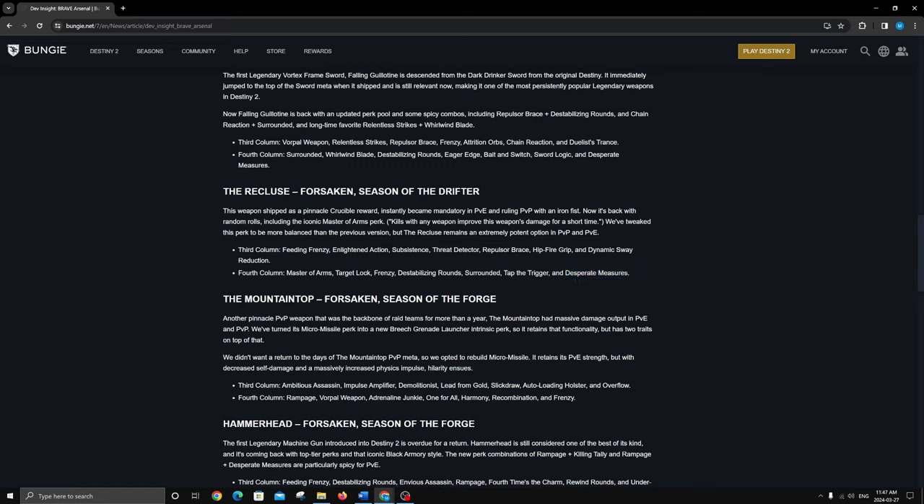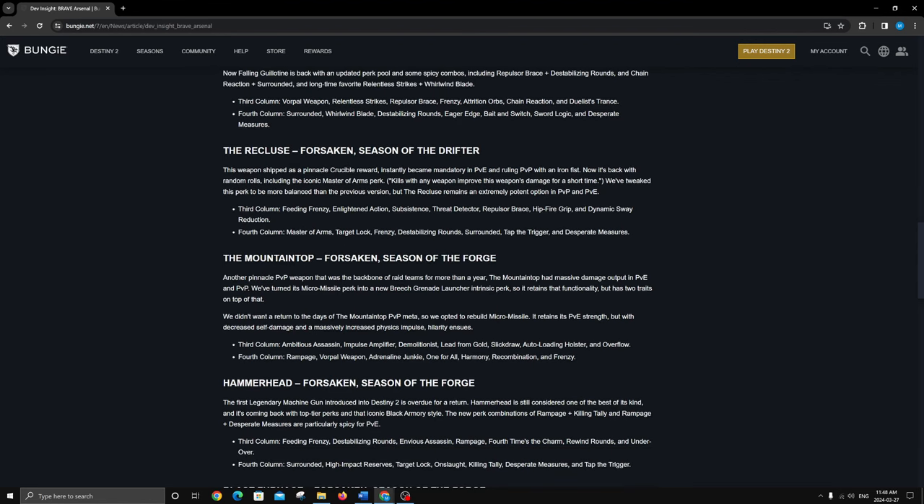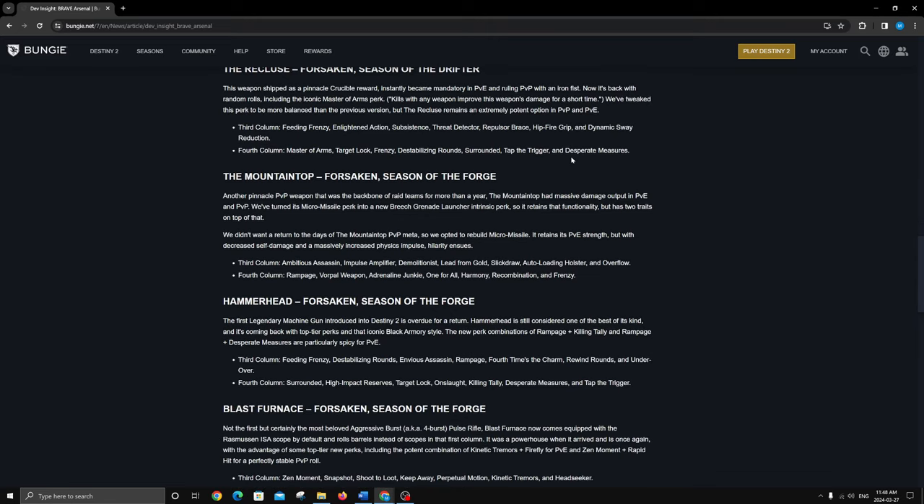Frenzy is a super good perk — I freaking love Frenzy. Threat Detector is always nice but I'm kind of leaning toward Enlightened Action and Desperate Measures. I think Desperate Measures is like a 20% increase on a kill, and it also stacks with grenade kills — maybe melee kills too. I have a lot of builds based around grenade-based and ability-spam builds, so you could have Desperate Measures up a lot. Enlightened Action and Desperate Measures could be really good in high-end content. Target Lock got nerfed on SMGs so I'm not really looking at that for PvP.